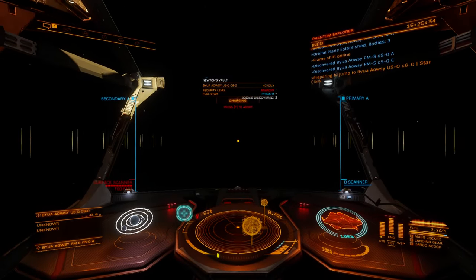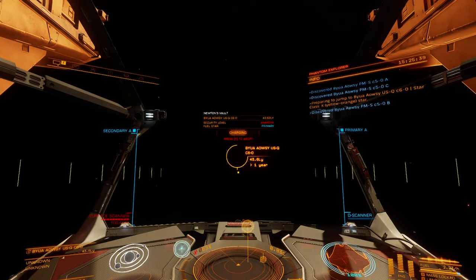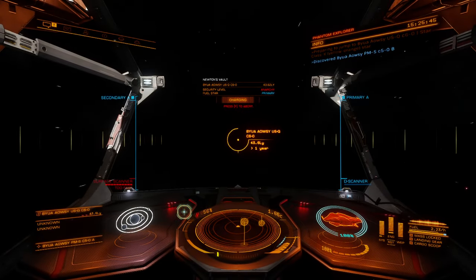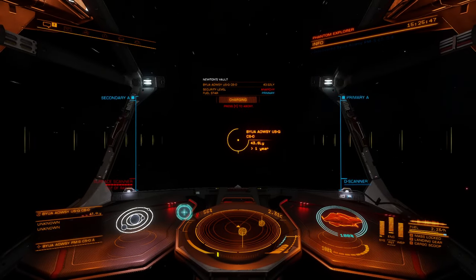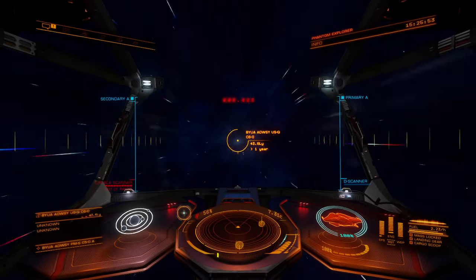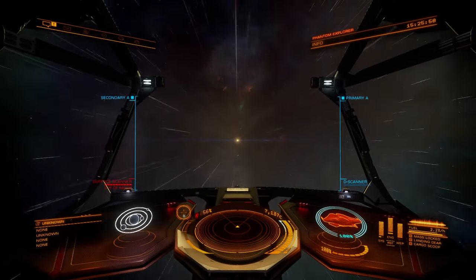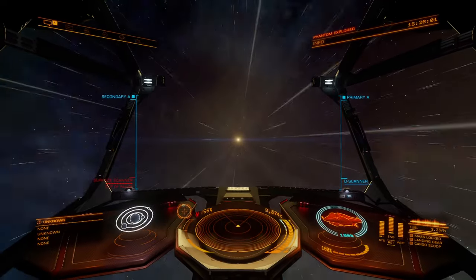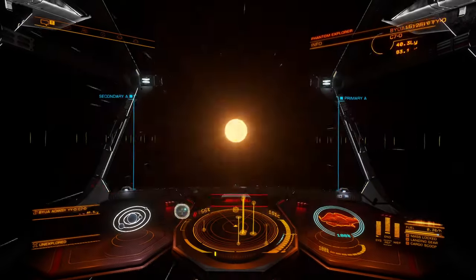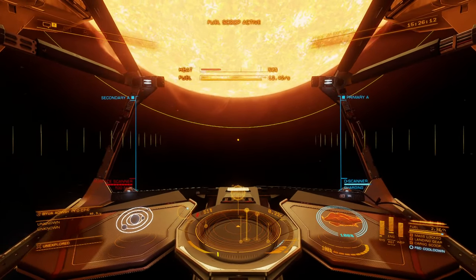It would also be kind of cool if we could get to where we have maybe a group of players who want to come along for the journey and use my carrier as kind of their outpost and follow along — maybe start up a live stream once a week where we move the carrier and do a couple of jumps. I think that would be a pretty good way to engage with the community. But we're still a long way off from that because we still have a couple hundred jumps to our next waypoint, and that's still not even Beagle Point itself.